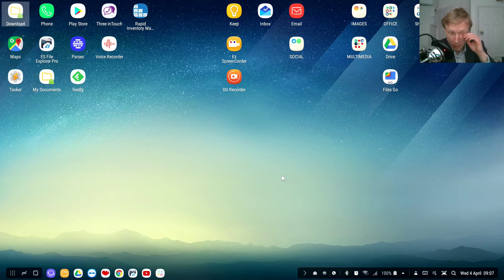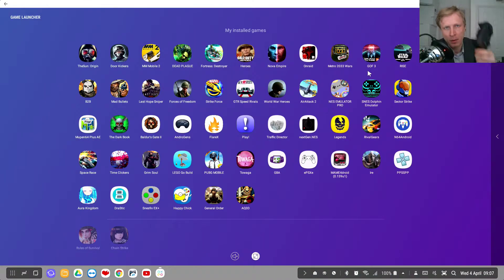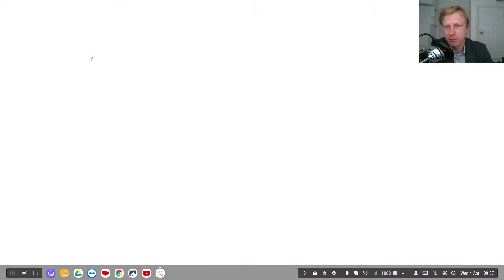Hello everybody and welcome back to Mr. P channel. In this video, we're gonna try the game Come On The Sun Origin on the Deck Station. I have my Moga Power Pro controller connected, so let's jump in and see how this game performs.